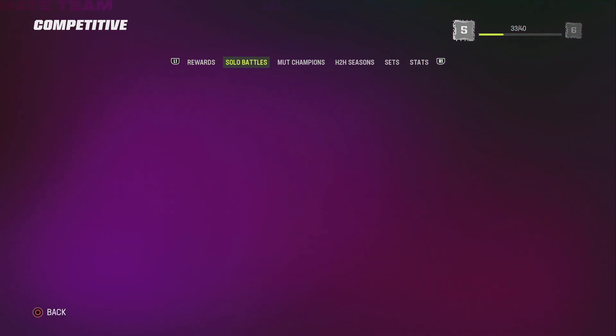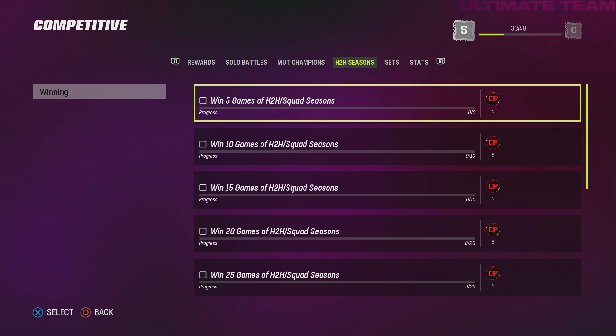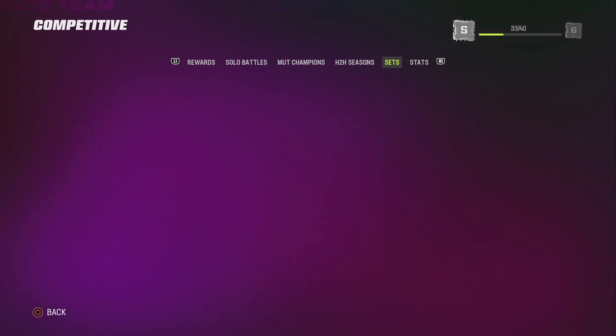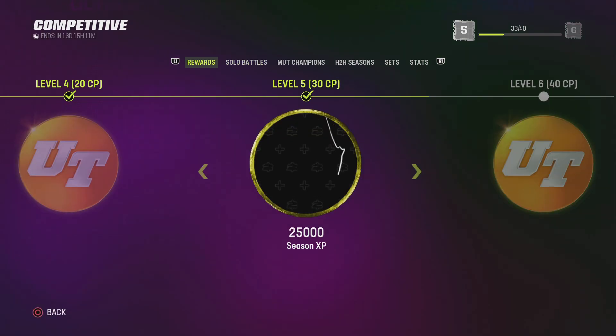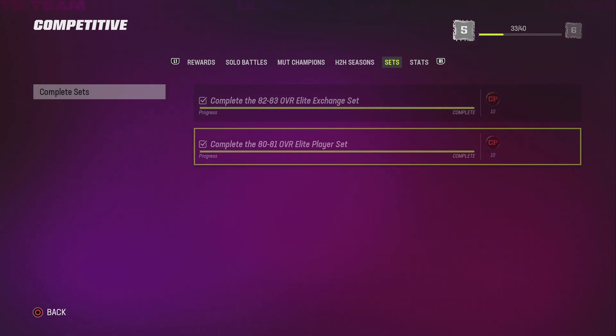I'm gonna show y'all today how to get your competitive pass up. This is gonna be like a one-and-a-half to two minute video. Literally complete these stats — I already completed one of these in a solo battles game. Put your solo battles game on rookie and just play them. I did all this in like 20 minutes and I'm already on level five.